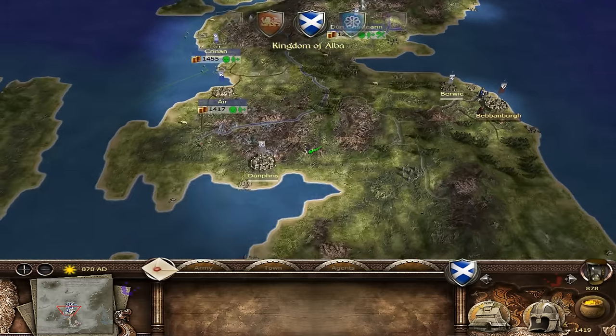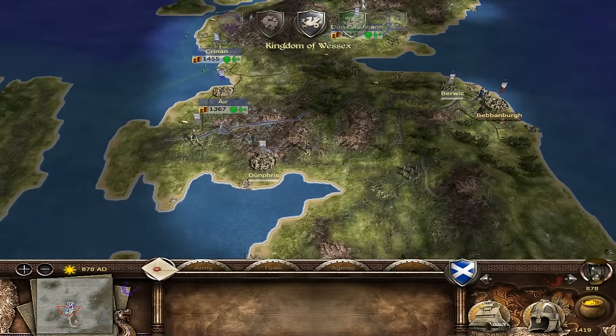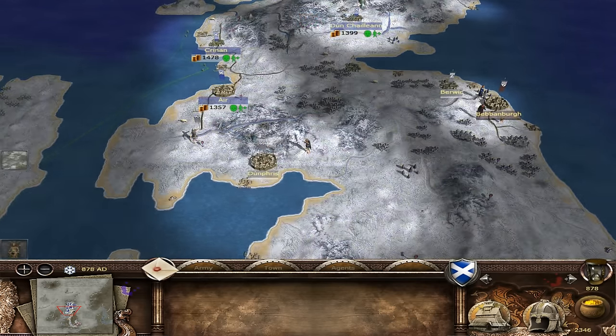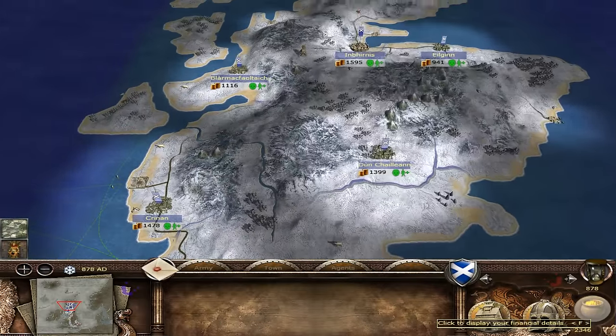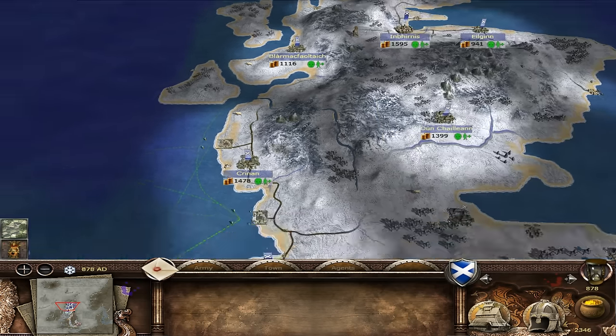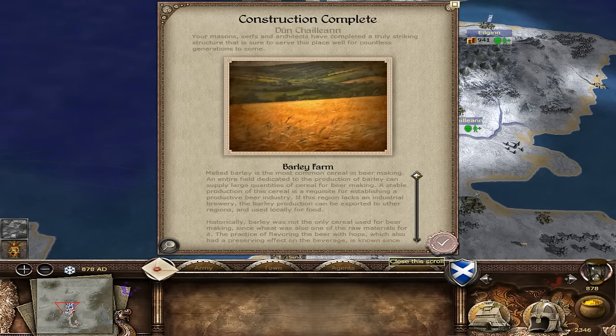Oh, a mistake there - they're so close together, but shouldn't be too bad. Actually, it gives us time to build up a little bank. That wasn't too much of a problem - we got 1,160. As you can see, that barley farm has already brought in a lot of income. Our trade is going up.